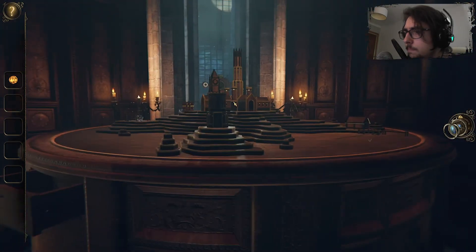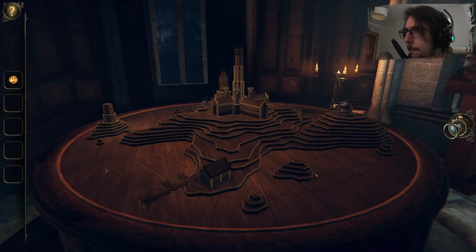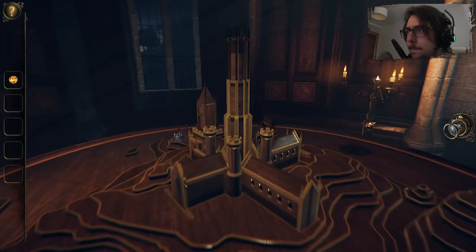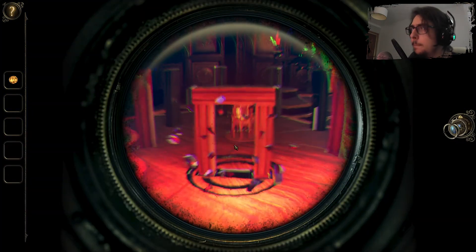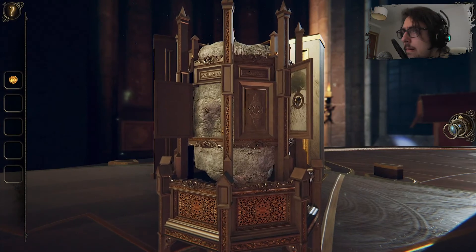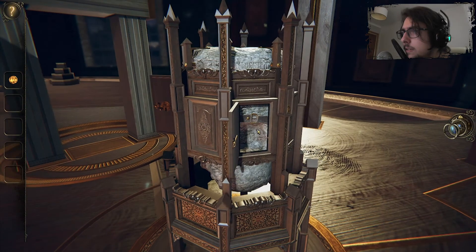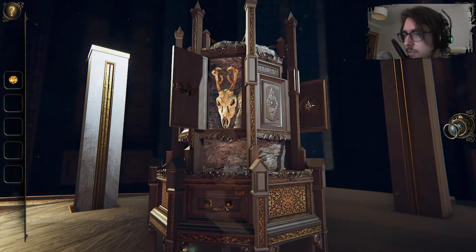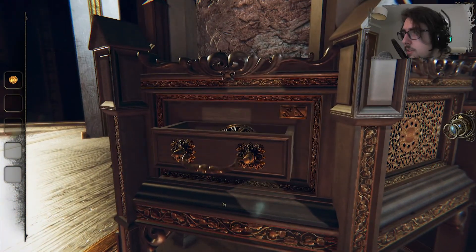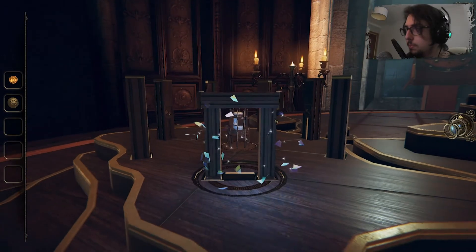Now what am I missing? Did I miss something in here? Because it might very well be the case. Why is this a belt? Oh, there's a drawer — with a model clock face. Exactly what I needed. Surprise, surprise.